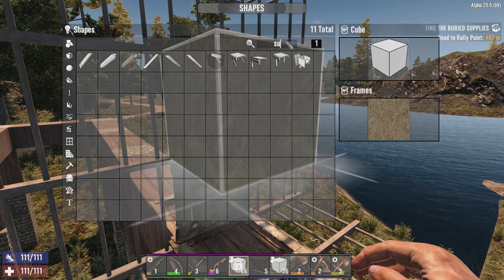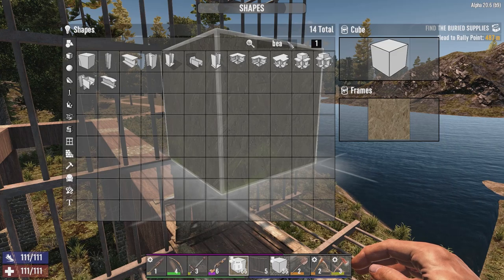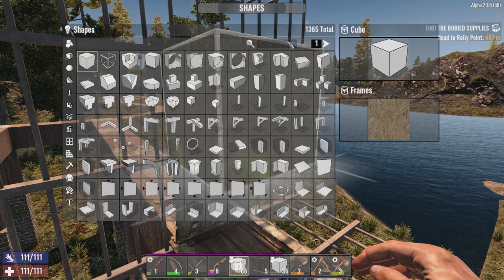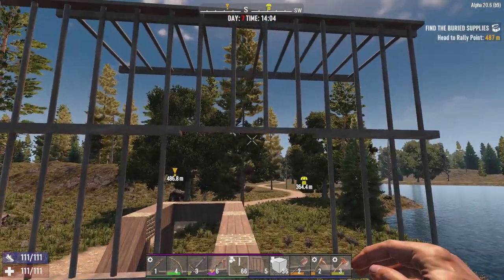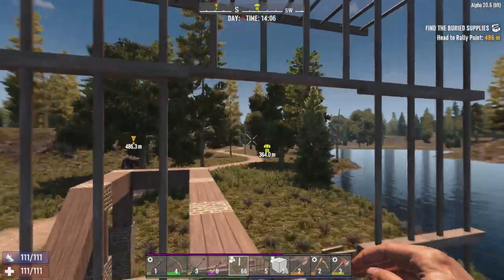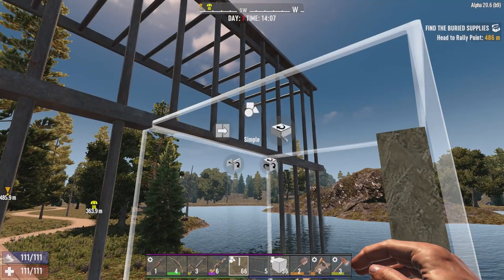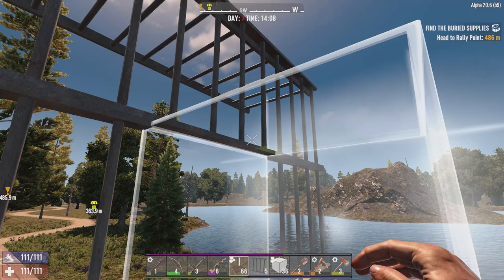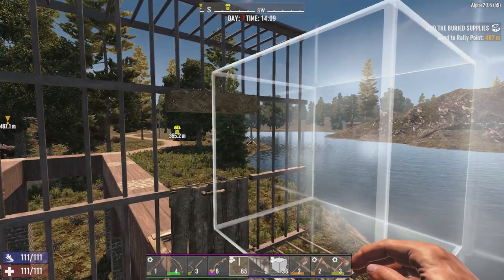There's one final thing to do — I need a corner pole. So I want the corner pole and I'm going to have to switch to advanced rotation for this. We're going to rotate it around until it's right across the top there and go ahead and slap that in. I need to put one more beam in, so I'll do that first. Go ahead and close those — got to crouch to get through there. That's exactly the way it's supposed to work.